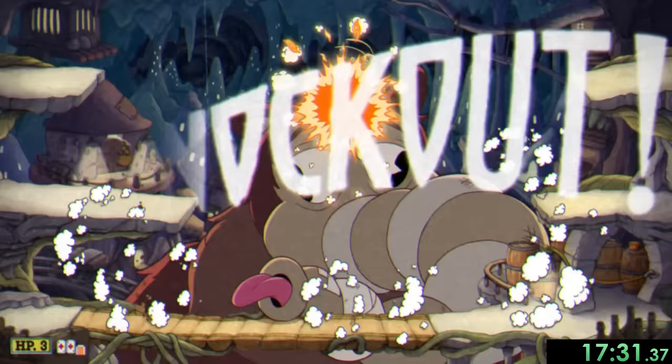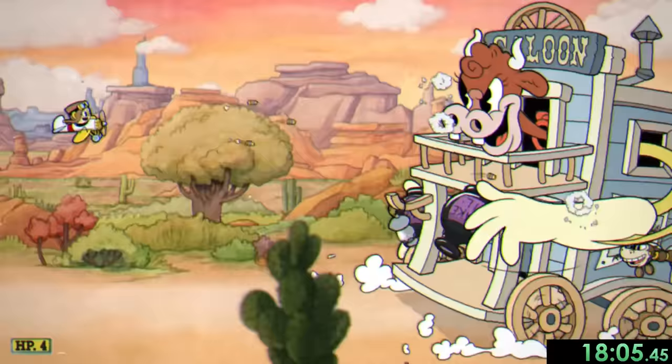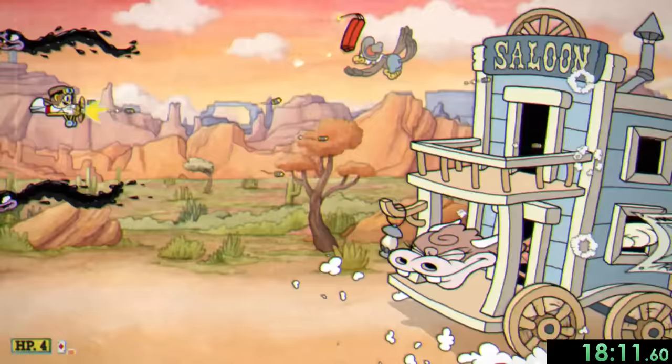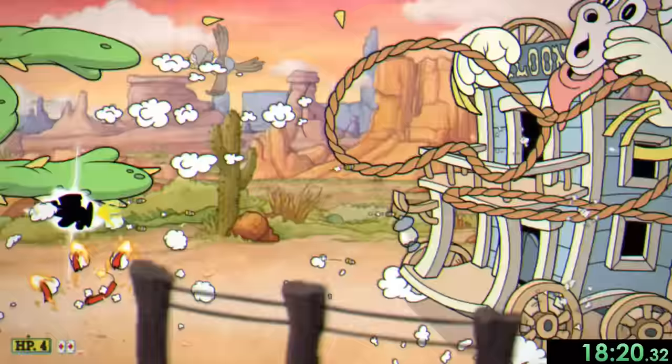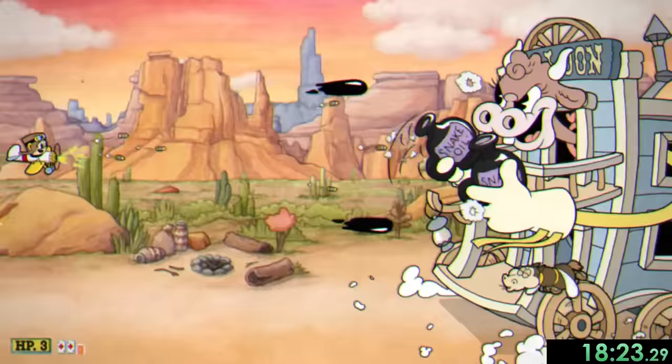So it's time for our second to last DLC boss, Esther Winchester. This is our only flying level of the DLC, and it starts with Esther moving back and forth from the top and bottom half of her saloon while firing projectiles. I'm less worried about her though, and more worried about the bird who drops dynamite and the flying horse who spits at us, so I always try to take out the horse when I can.